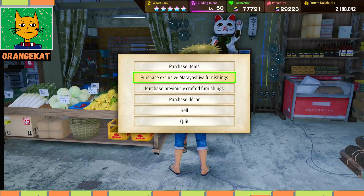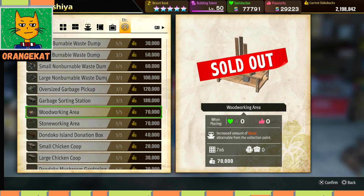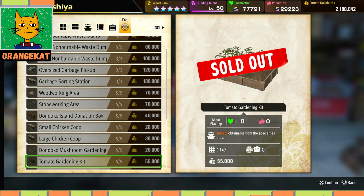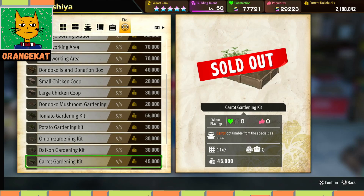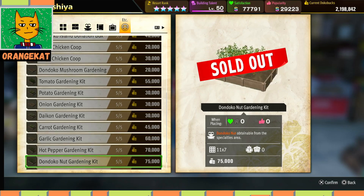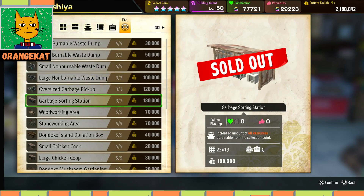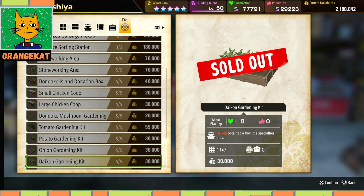When you ask Mateyoshi, you can request exclusive furnishings — this is the whole list you can buy. Guests will not interact with these items; they just place them somewhere on your island where you cannot place any other buildings. You can either make specific areas for them or just hide them somewhere, as long as they are placed on your land. This will give you, each day at the recycle bin, more cloth, plastic, metal, and crafting materials — along with chicken coops and gardening kits.